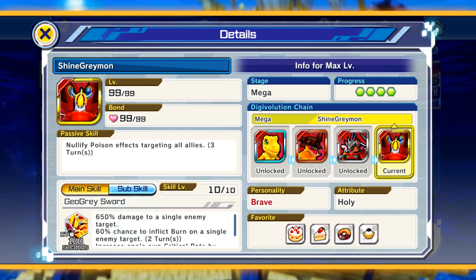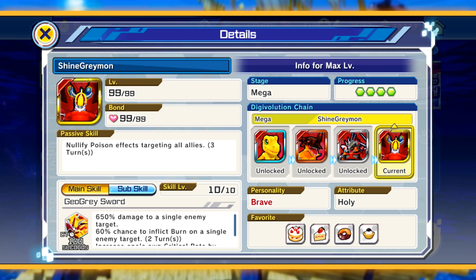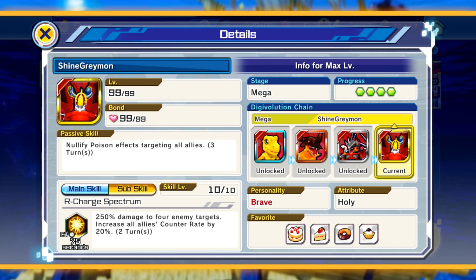For the Geo Gray Sword: 650 damage to a single enemy target, 60% chance to inflict burn on a single enemy target for two turns, and increases his own crit rate by 50% for two turns. He's gonna be really good for PvE content. Single targets just never really gonna be super good in PvP, and I do think a lot of you guys should focus mainly on PvP because that's where you're gonna get most of your gems. But for PvE, this will be really good. Even in PvP, 650 is a really high modifier — he'll probably one-shot most Digimon with chips equipped.